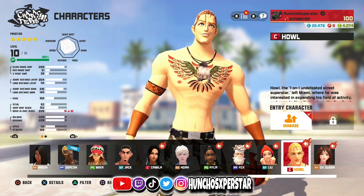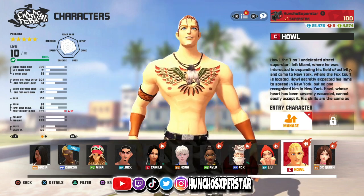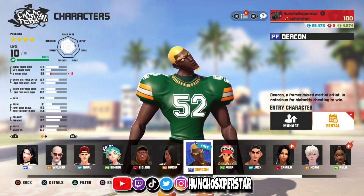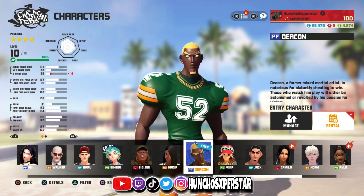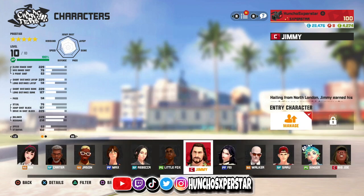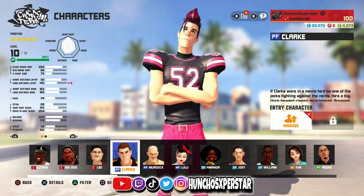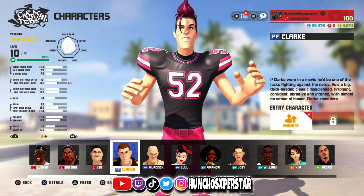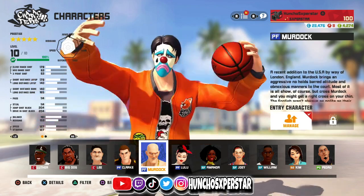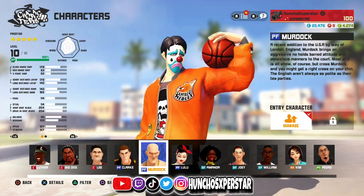I've been seeing people use Howell — rebounding, dunking, and playing defense, so that's a nice big you can use. I've also seen people use Deacon, but I don't really think Deacon is what you want in this mode. I played against Deacon and I was snatch blocking him left and right. Same for Clark — you don't want to pull out Clark, I'm just snatch blocking him every time. Murdoch's not bad defensively, but scoring-wise, you can't help the team and you're not doing anything with rebounds either.